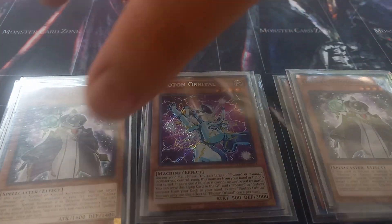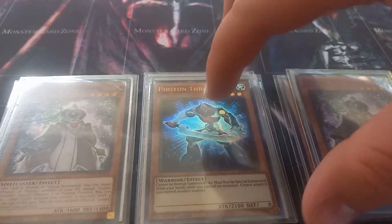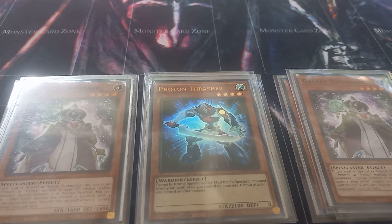Then I play two copies of Galaxy Summoner and one copy of Thrasher. Thrasher can be special summoned from your hand if you control no monsters, but it can't attack if you control other monsters. Summoner has the effect that when normal or special summoned, you can target a Photon or Galaxy in your graveyard and special summon it in defense. You can also target one other light monster you control and its level becomes four until end of turn. One thing I like is if I have this with Galaxy Soldier, I can use Summoner to turn Soldier into level four and use it for a rank four monster.